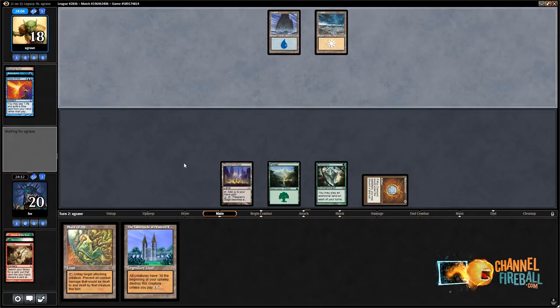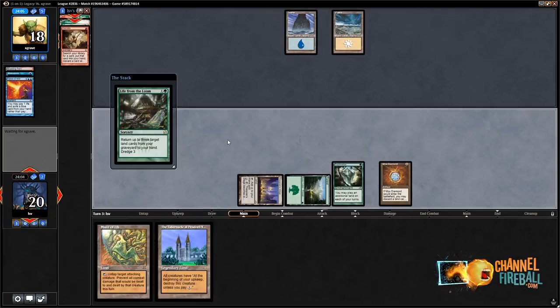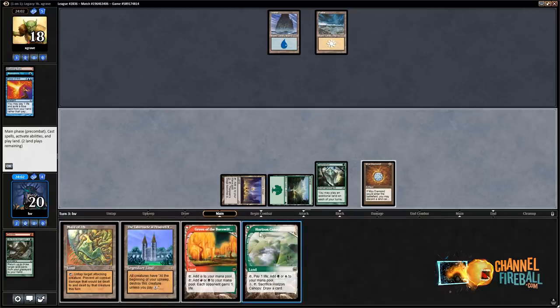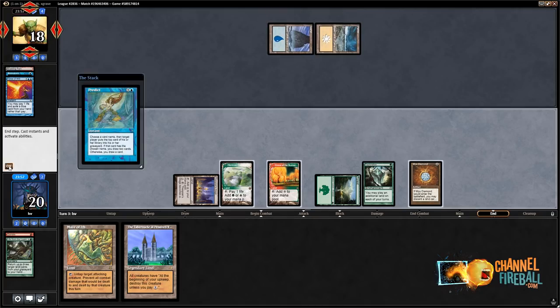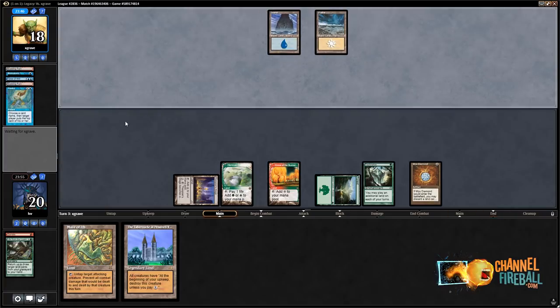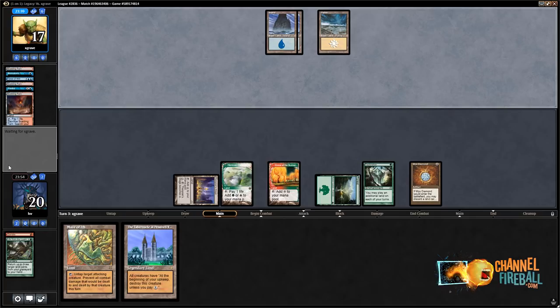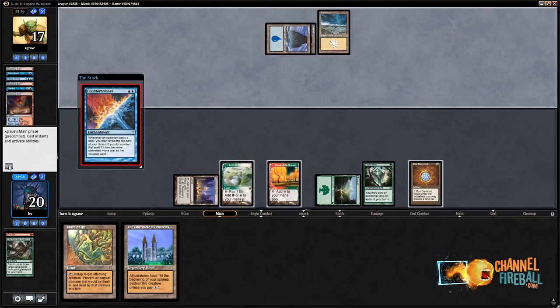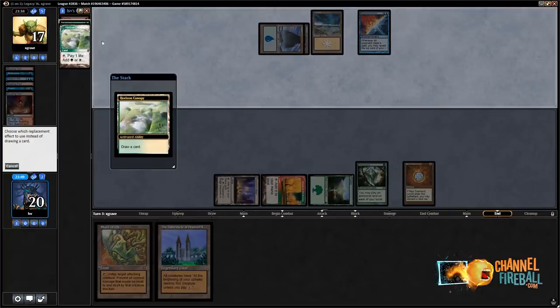Better lucky than good as they say. I'll play my lands and cycle Horizon Canopy, but just in a turn I think. My opponent's gonna get some value off Predict — targeting themselves. This is basically a slow Ponder, but because it's next upkeep you can set up Miracles quite nicely. They did not shuffle. So the question is do I even want to dredge Loam — there's a good chance they just counter it here.